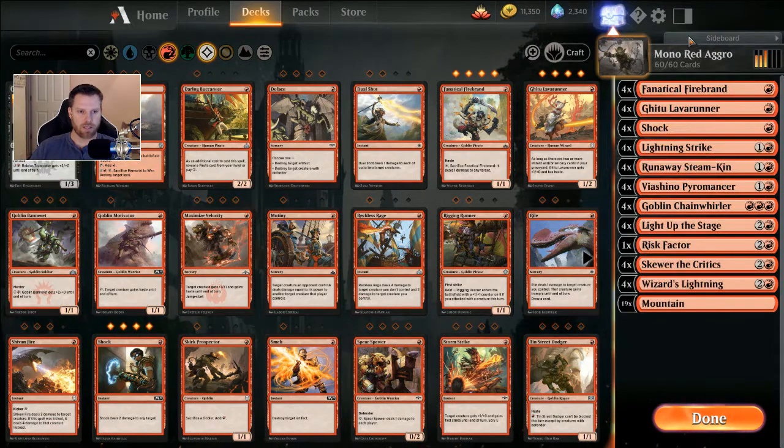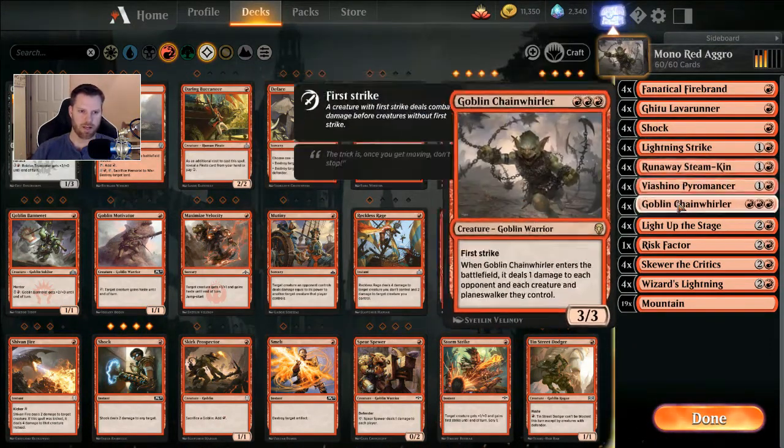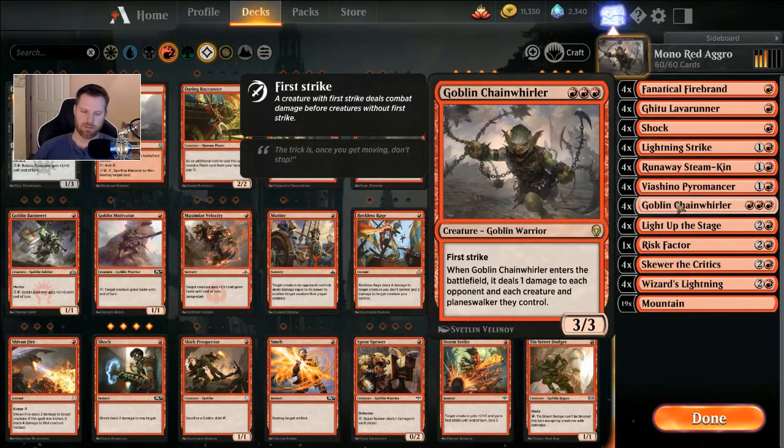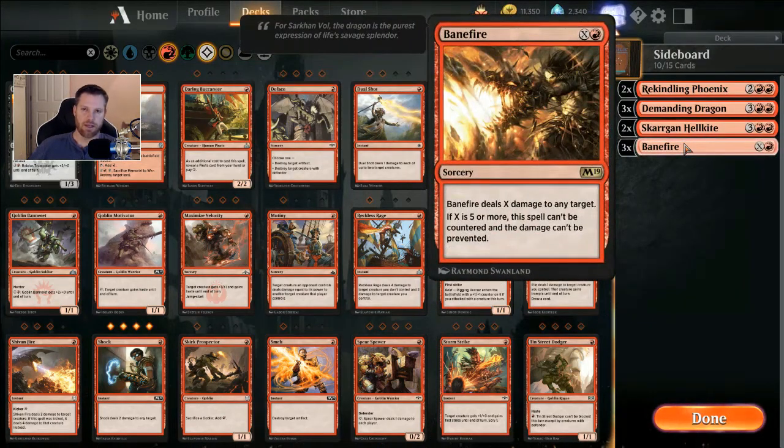This is the standard mono red deck I just showed everybody the other day with the Runaway Steamkins. I added Goblin Chain Whirlers because I felt like that would be useful, although I ended up subbing out Goblin Chain Whirler for Banefire in the event of a control deck, because you want Banefires since they can't be countered. That works really well with your Runaway Steamkins — they pile up a bunch of mana, and then who cares if they Root Snare? You just pull the mana off and Banefire them in the face for six, seven, or eight.